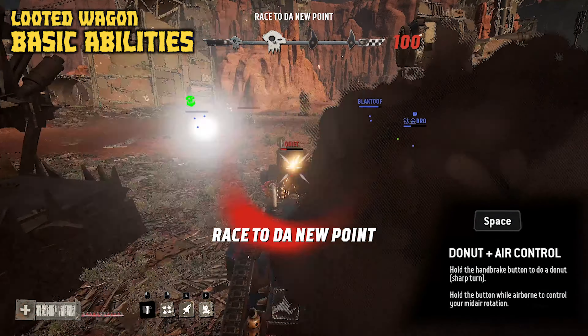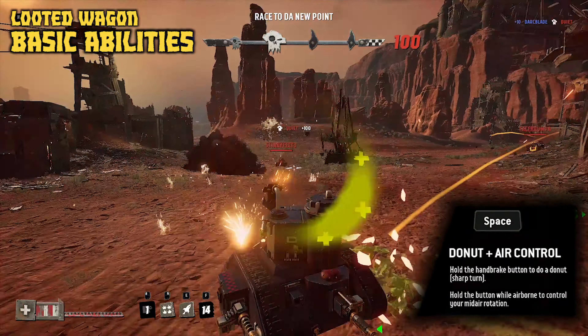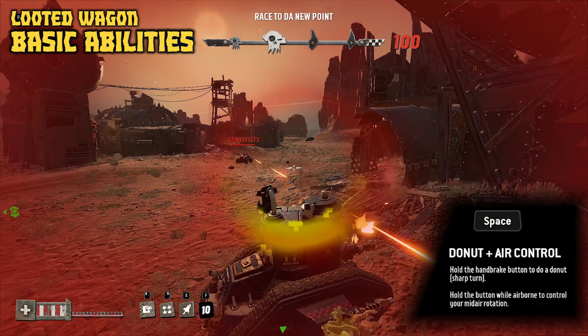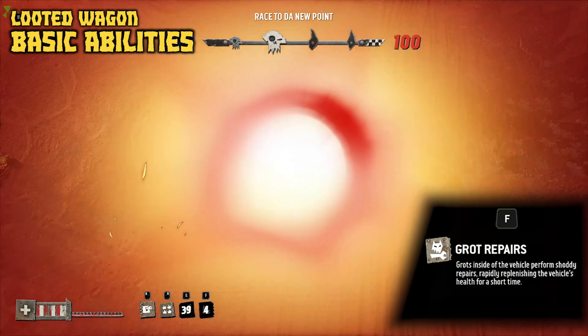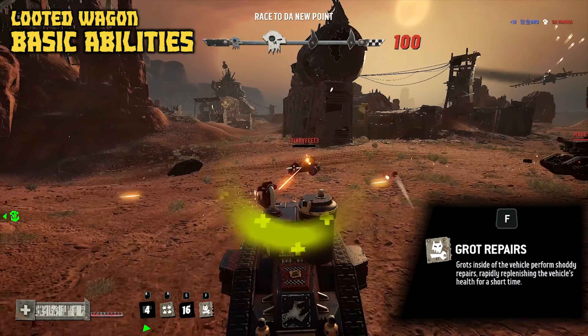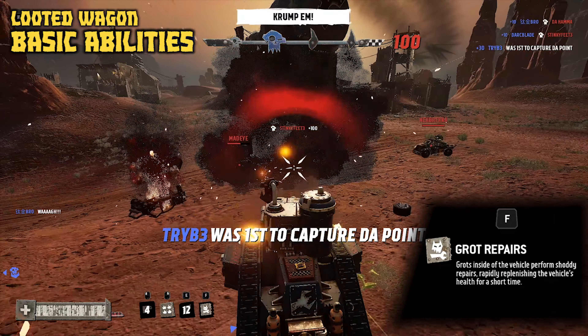By pressing space you can perform donuts and air-control your vehicle whilst airborne. This allows you to turn around quickly should you need it, although thanks to the looted wagon being basically a tank, you have access to a 360-degree turret. Finally, as you're playing a tank heavy vehicle, you have access to grot repairs by pressing F. This causes the grots inside the vehicle to perform shoddy repairs rapidly and replenish the vehicle's health for a short period of time.